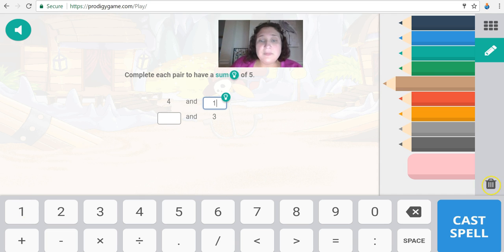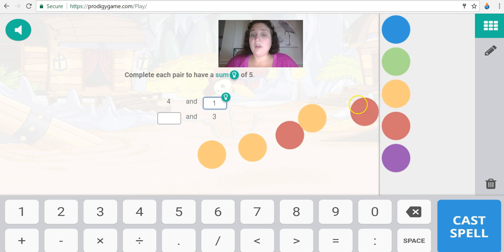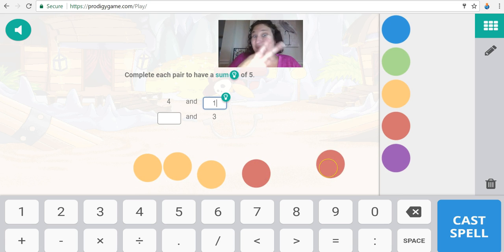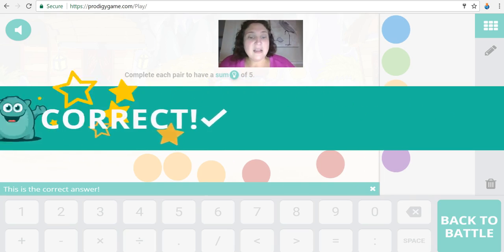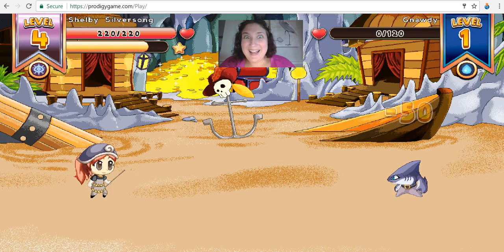Let's bring some more counters over. How many do we need to get five? I have three yellow — so how many red do I need to get five? Two red. Click here and type in two. Dos. We got him!